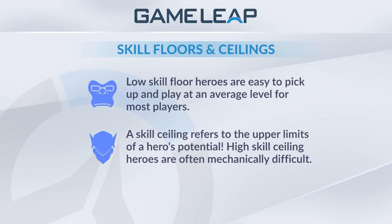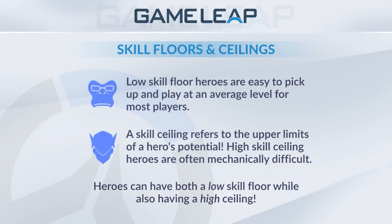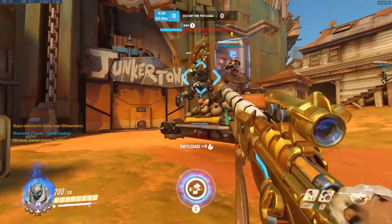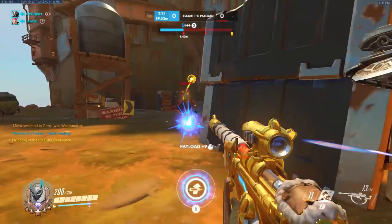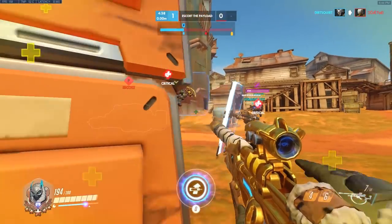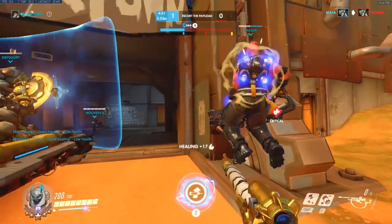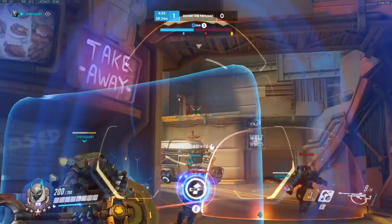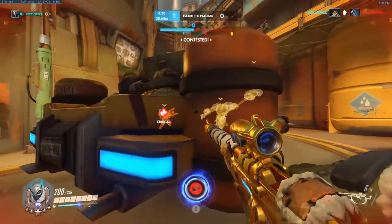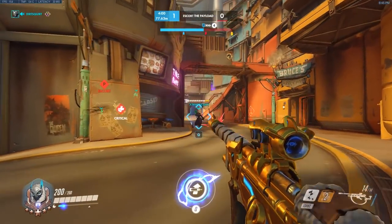A good example of a hero with a high skill ceiling is Genji or Widow. Even though you may be good at these heroes, because the skill ceiling is just so high, there's still room for improvement. Just because a hero has a low skill floor doesn't mean they don't have a high skill ceiling. Going back to Winston — he's generally a low skill floor hero, but Winston has a decently high skill ceiling because of how you can use his abilities to maximum potential. Jumping into the enemy team, placing a bubble and holding left click is pretty easy, but managing cooldowns and movement to maximize your potential is difficult, and there is a lot of room for improvement with his mechanics.